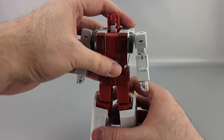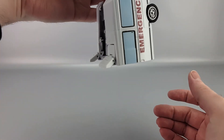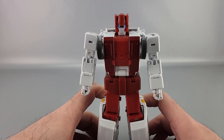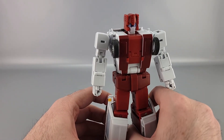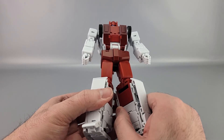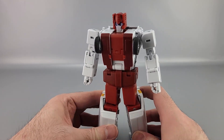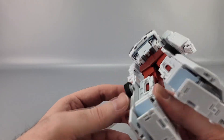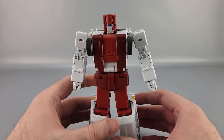Here's the robot mode, which looks a lot like the old G1 cartoon. They took a couple of liberties here and there — for example, the thighs in particular are quite thick because he still has to transform into leg mode, unlike the animation which can cheat. One issue on mine: one panel on the leg does not like to stay tabbed in. Sometimes it pops out and I don't know why — it feels like something's slightly off there.